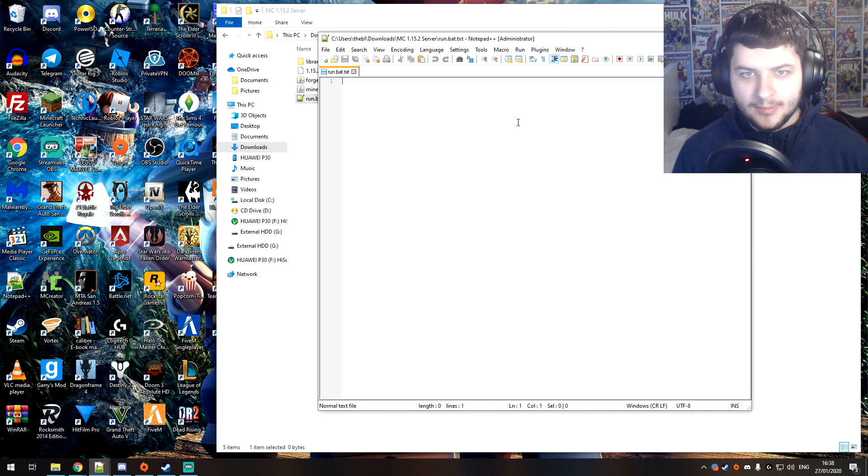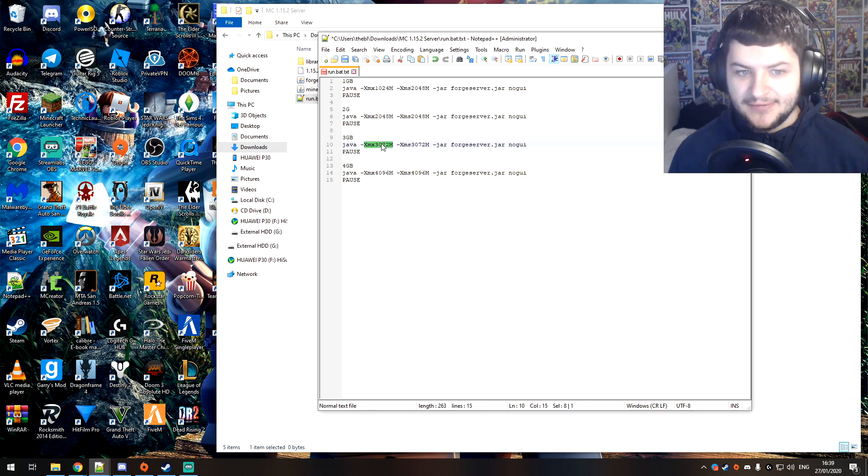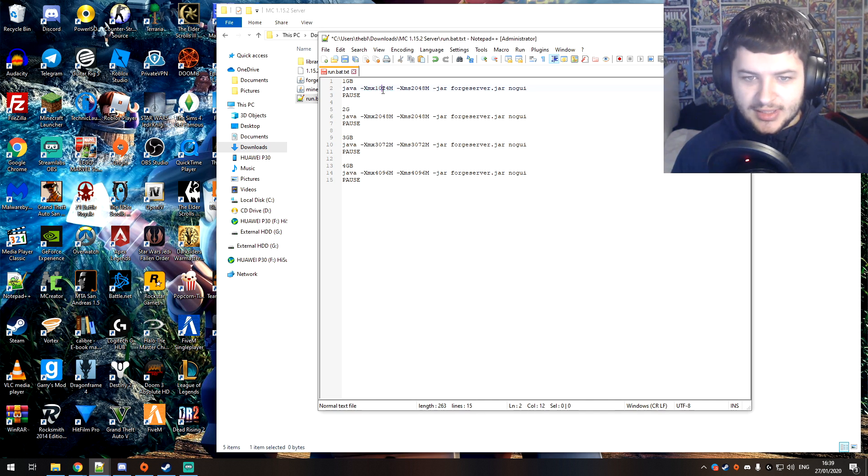We're going to save it as a .bat file, which is a batch file — essentially a command line window we can execute code from. The xmx value in the command is the amount of megabytes used for the server. So 4096 is 4 gigabytes, 3072 is 3 gigabytes, 2048 is 2 gigabytes, and 1024 is 1 gigabyte.